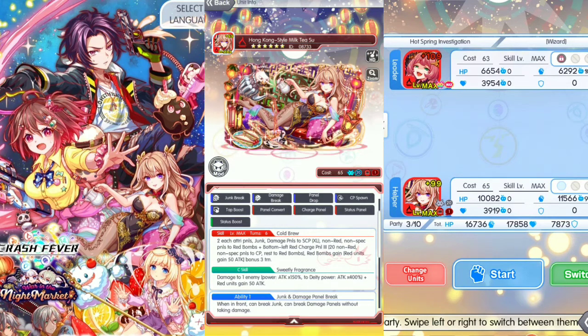Next is C-skill, Sweetly Fragrance: damage to 1 enemy, power attack times 150%. To deity enemies, power times 400%. Raid units gain 50 attacks. Strong against deity here.